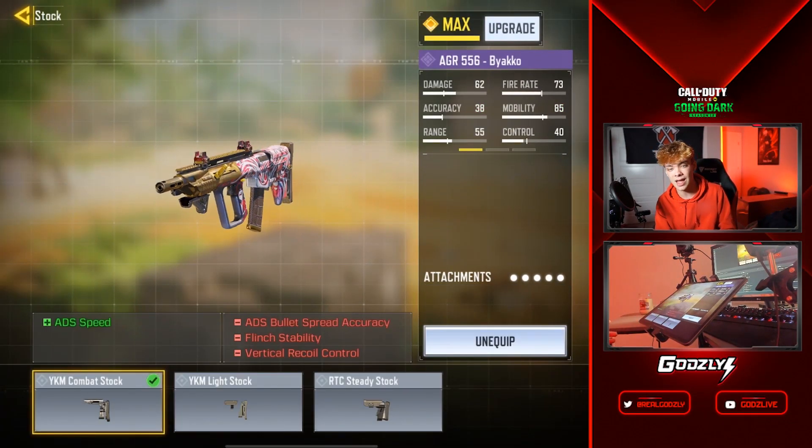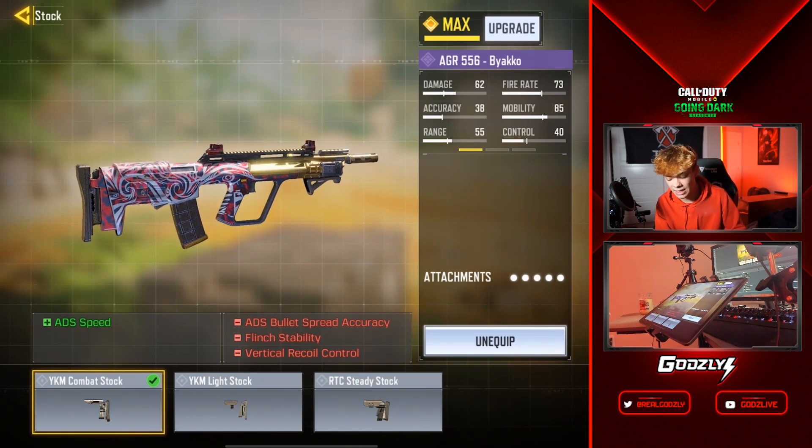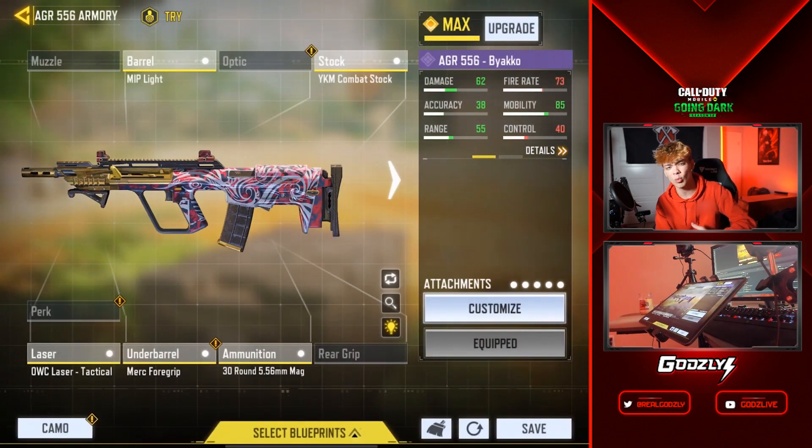The next attachment is the YKM Combat Stock. This also increases your ADS speed to help you win more gunfights, which is a really crucial benefit.